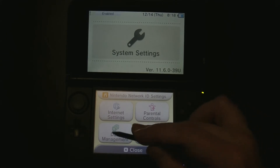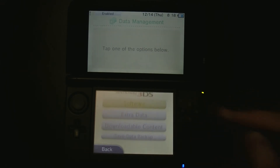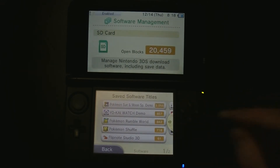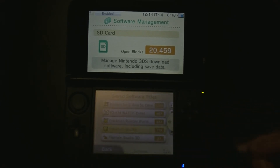You want to go to data management first. Nintendo 3DS. Software. Alright, find Pokemon Shuffle on there. Click the delete button,